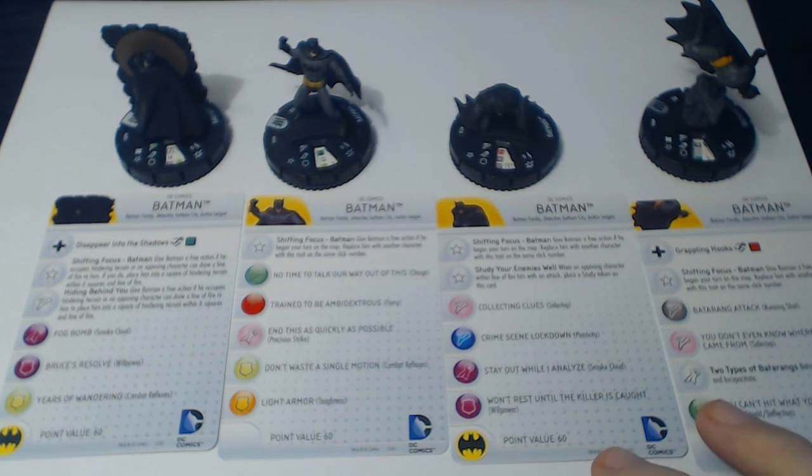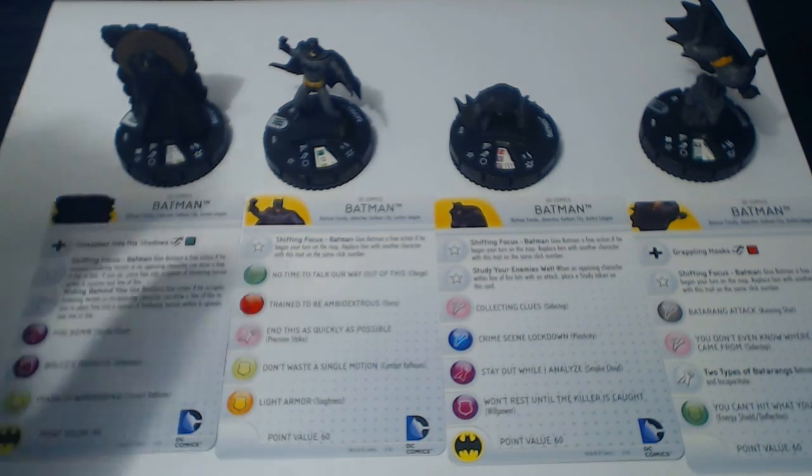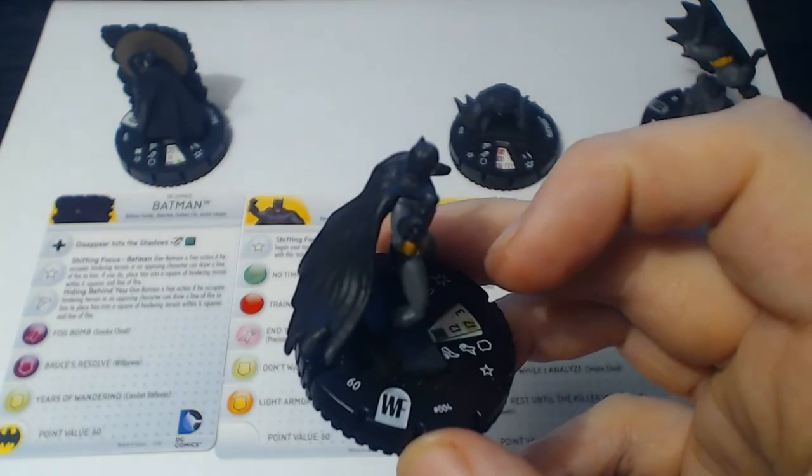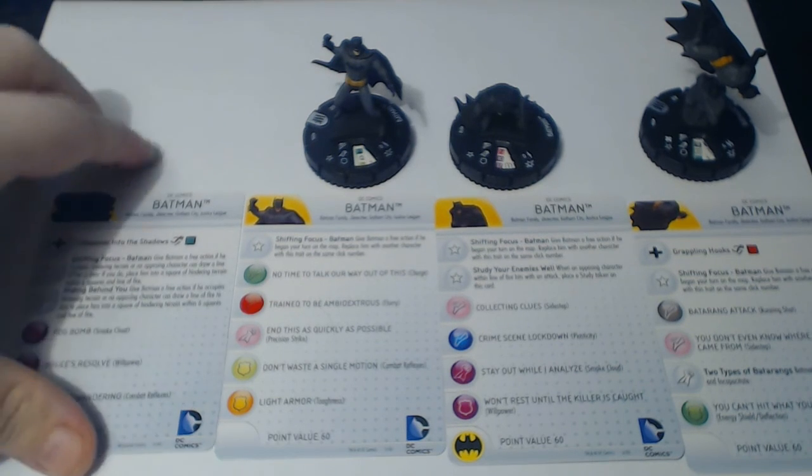You have four different figures — two of them have the Batman team ability, only one has range, and they all have different abilities. Basically what they did was, normally a Batman dial would be closer to 100 to 120 points, sometimes you get a really cheap Batman that's like 70 points. But then people complain that this Batman doesn't have this, this Batman doesn't have that. So they said, we'll break Batman up into multiple characters, each with different parts — different powers. Maybe one has outwit, one can do ranged attacks, one can hide in stealth really well, and one can just get in their face and punch really well. He's only 60 points, which is really cheap for Batman. He can fill out Justice League themed teams really well. His keywords — all the same: Batman Family, Detective, Gotham City, Justice League — so he can fill out teams really, really well at 60 points.